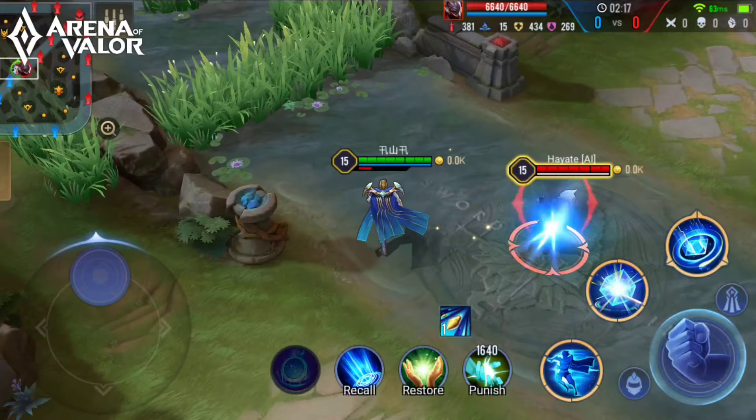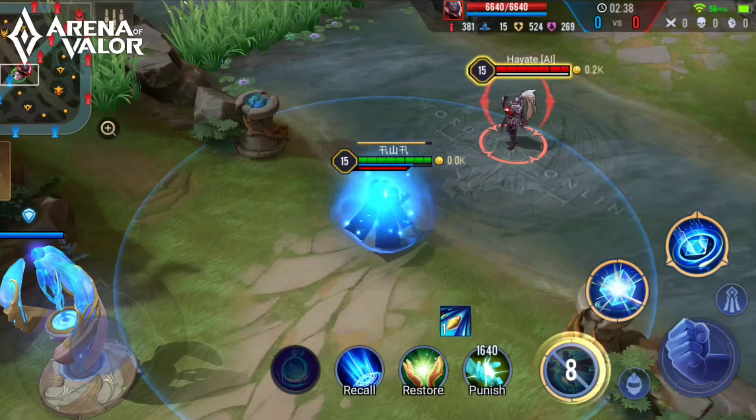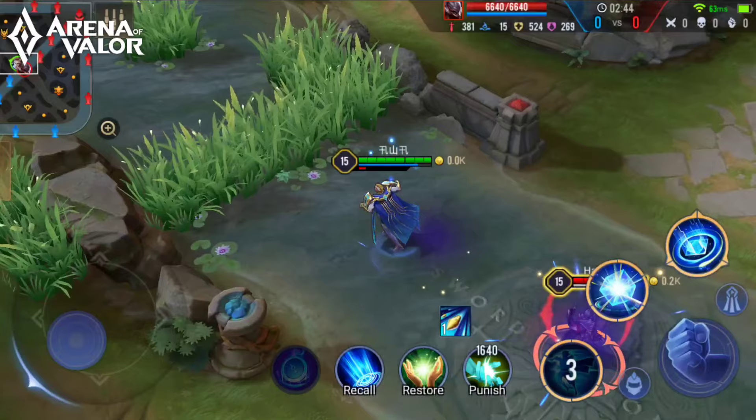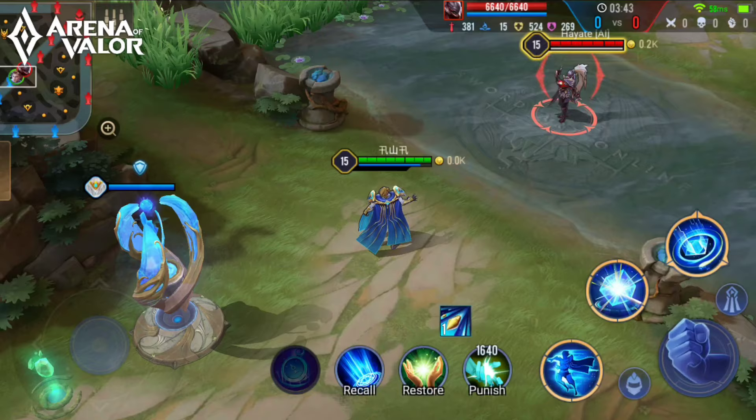Starting with his passive, Dimensional Force: every time Darcy's ability or normal attacks hit a target, he gains dimensional energy. When the energy is full, he enters another dimension for 8 seconds, restoring 20% of his mana and resetting the cooldowns of his first two abilities. He also increases his movement speed by 20% and enhances his first two abilities while in another dimension. The dimensional energy decreases rapidly whenever you exit combat, so you always need to be attacking if you don't want to lose your energy.